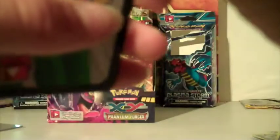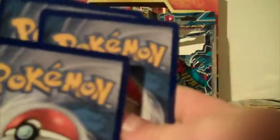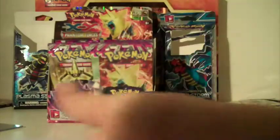Last pack I looked ahead at. We have Helioptile, Krabby, Totodile, Alomomola, Winsur, Tropius, Sliggoo, another Double Colorless Energy, Galvantula, and Venomoth. And we have a Mega Gengar Pack - hopefully I can open it right - and there is Mega Gengar!